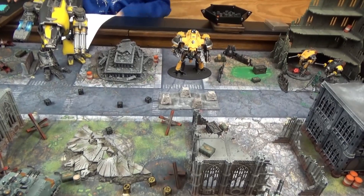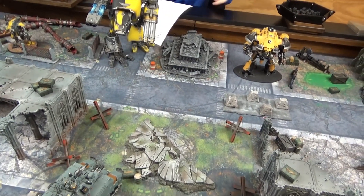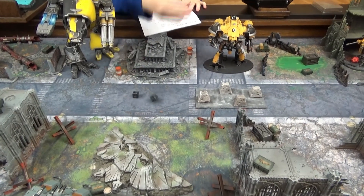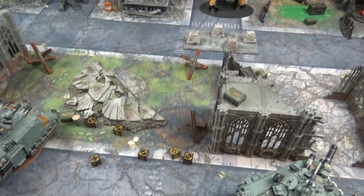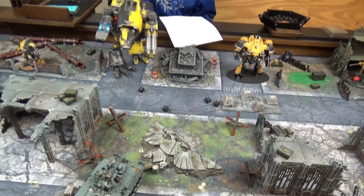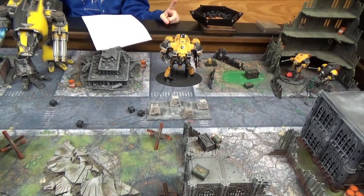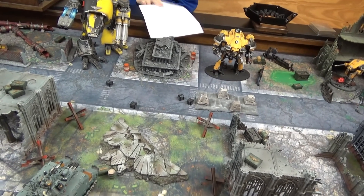The proximity defense array gets three shots — two hits at AP1, one goes through, stripping another wound. The gatling gun has six attacks at AP nothing, so saves are on twos — essentially no damage goes through. Total for the round: three damage on the big King, four on the harpoon King. Not bad. But with the kings having 30 health each, barely anything has been stripped off.